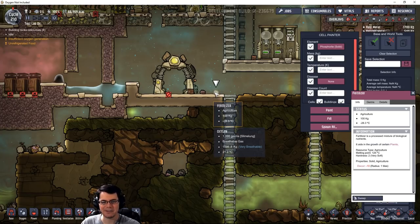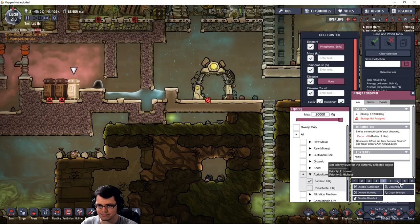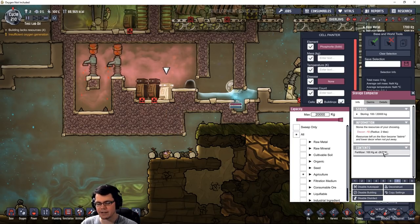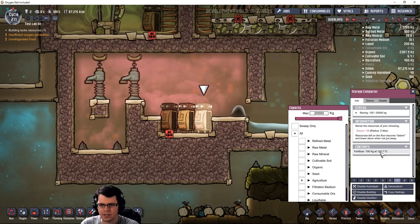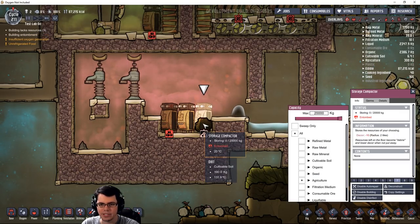Now for the fun part. I have some fertilizer over here, and this is under the Agricultural tab for the storage compactor. If I go over here and click on Fertilizer, set this to a decent priority, we'll have a duplicate run inside of here. We learned in one of my previous videos that the contents inside of the storage compactor are exposed to the gas around it — hence why we have hydrogen. Currently it's at negative 26.7 degrees Celsius, but watch this. As it heats up, this fertilizer will reach its melting point. It's coming up on 125 degrees Celsius — and boom! We now have dirt.